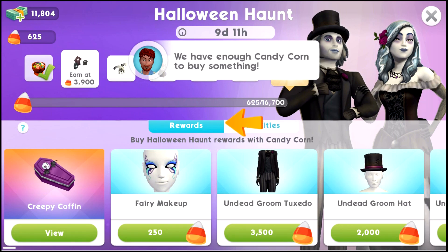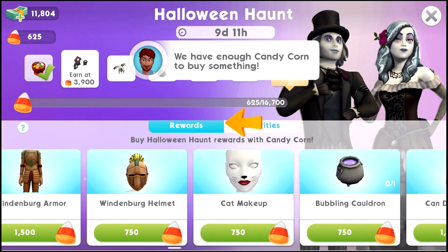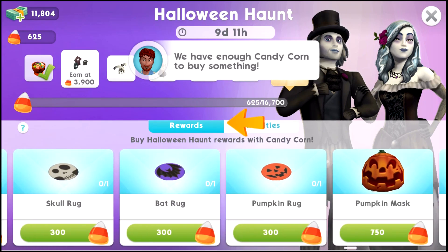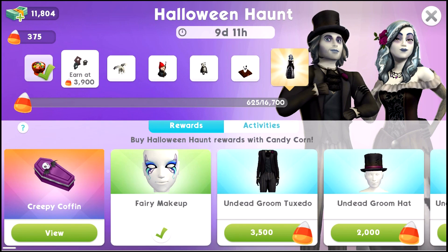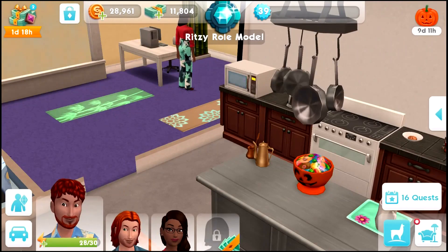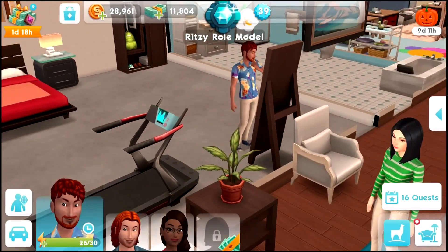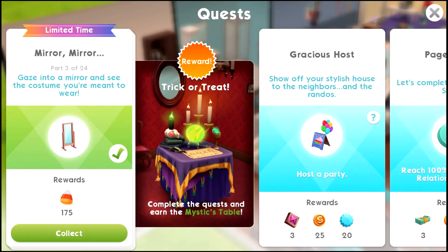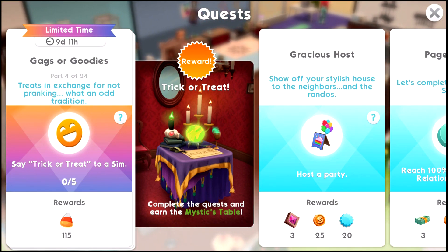We have 625 candy corn so we can buy the fairy makeup - the rest of the items are more expensive. Let's grab the fairy makeup, I quite like it and it's also the cheapest. Now we can look in the mirror and visualize the costume. Part four: Gags or Goodies - say trick or treat to a sim, and you have to do that five times.